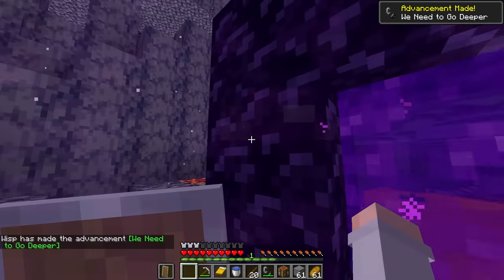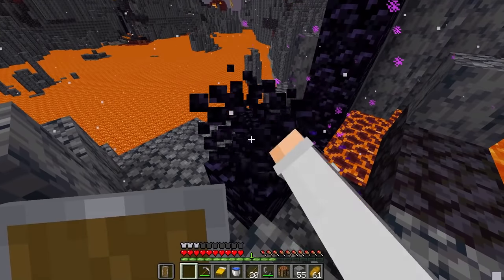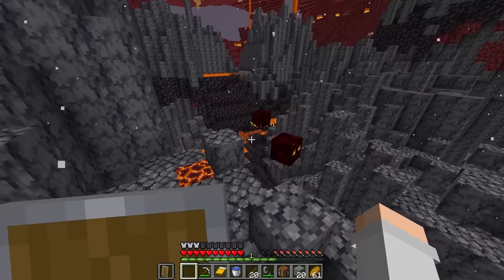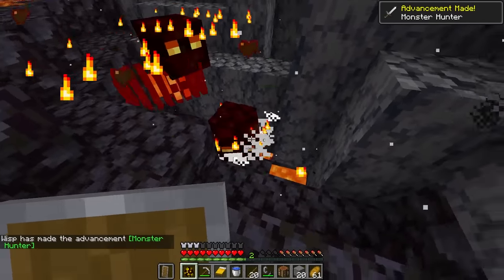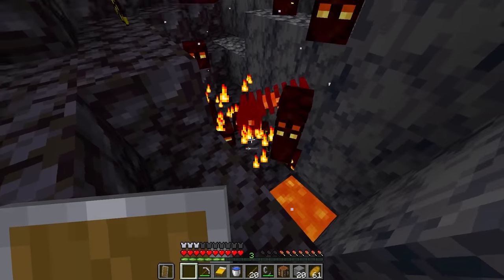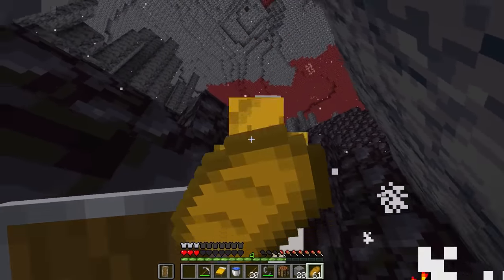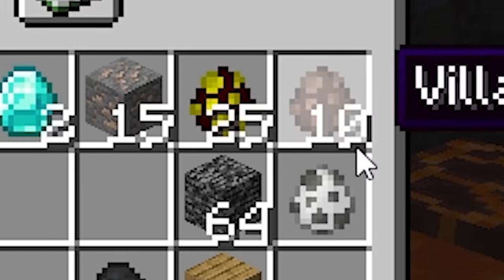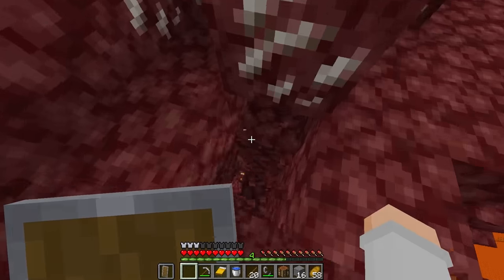We got the worst possible spawn ever, but it doesn't matter — I'll just grab my obsidian and take the whole portal with me super easily. I can test out my fist on these magma slimes. Get out of here! I'm killing them so quickly. We get magma slime spawn eggs — yes! We've got 25 magma cube spawn eggs. We're slowly building up a whole artillery of mobs.